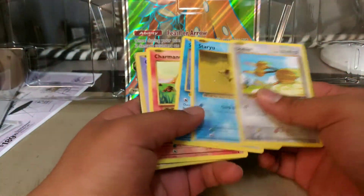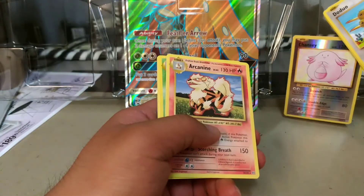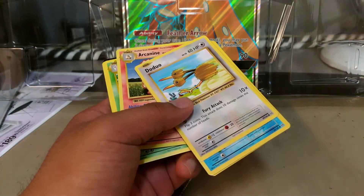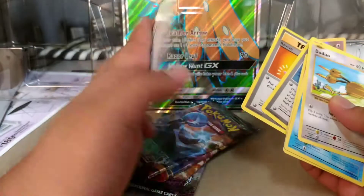Evolutions: Doduo, Staryu, Sealed Charmander, Magnemite with a Reverse Chansey — I'd like to see that. I'll put that there because this is one of the cards I lost back in the day. I think someone stole that as well. And an Exeggutor Secret Rare. Here is the code.